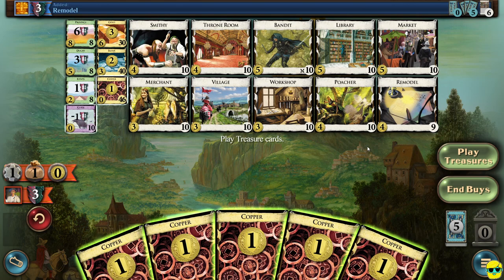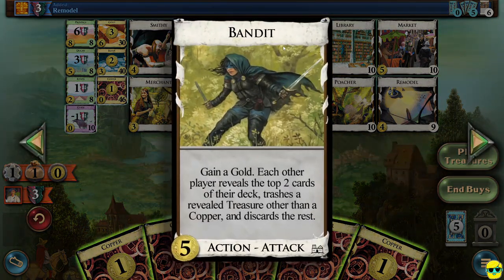So instead let's look at what other options are available for us. We have five money. You always want to try to spend the most amount of money that you can to be efficient. Let's look at these five-cost cards. So there's a bandit. The bandit gains you a gold, and then it says each other player reveals the top two cards of their deck, trashes a revealed treasure other than a copper, and discards the rest.